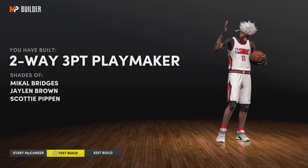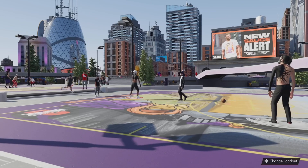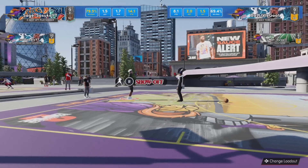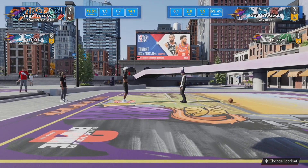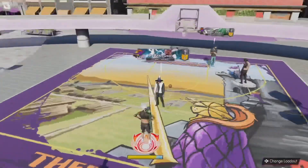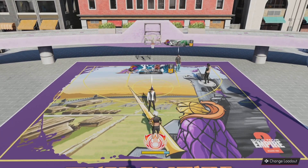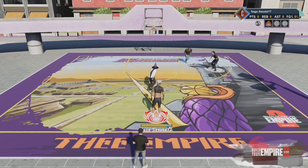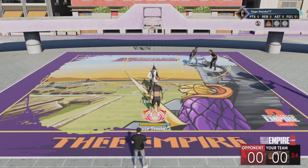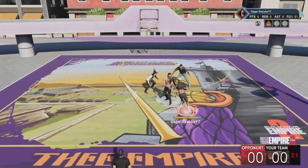You see the comparisons to Michael Bridgette, Jalen Brown, Scotty Pippen — I don't play like none of them. I'm a demi god. The only one close is Jalen Brown — Jalen Brown is a demi god. Now I got to play against these two-way threats — the build everybody gets scared of on this game. Two-way threats are so scary: they get steals, they can dunk, they can shoot. Okay bro, I'm taking my build out.